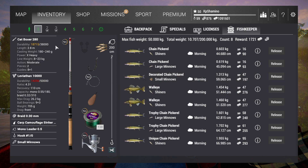I was fishing with this setup: the Catboxer 280, the Levitian 10,000, Braid 0.30, the Carb Camouflage Sinker, Monolider 0.5, Hook 1-0, and Small Minnow. I was fishing with small minnows for the smaller Pickerel, because I didn't really know what was giving the decoration. I think most fish give the decoration, but if you get the first fish with a certain decoration, you keep catching that fish — because I never had another one.